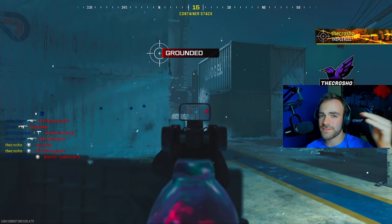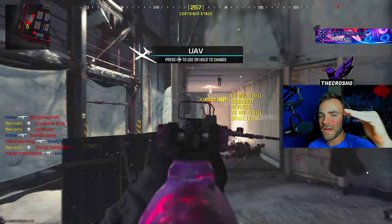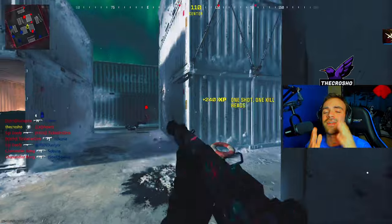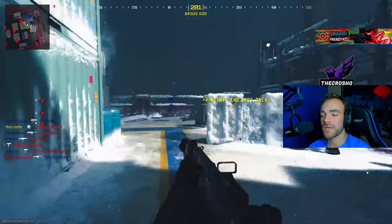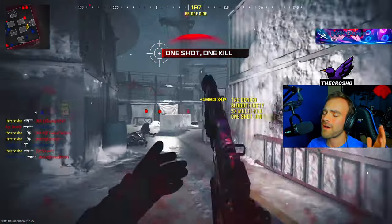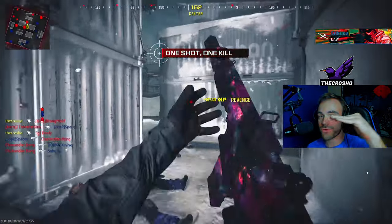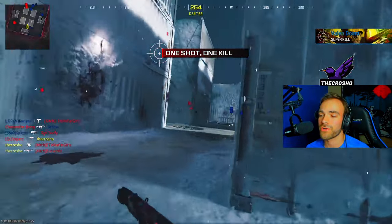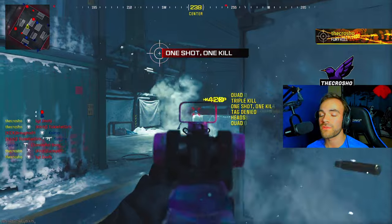Your reticle should be at head level. Watch my clips — my reticle is just going left to right because I'm placing it at head level to start. That is so huge. Have your reticle already at head level and just go left to right. Are you going to be perfect? Of course not — you're going to miss opportunities. But the more you put your reticle at head level and go left to right, you'll get a lot more headshots.